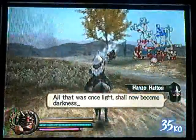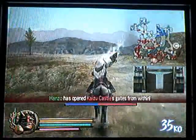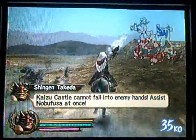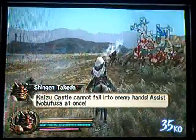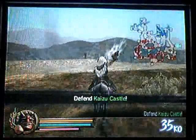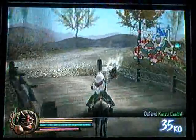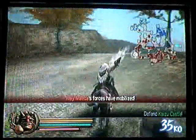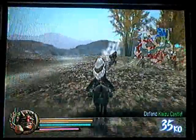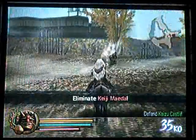Because knocking people over can be pretty helpful. That's the thing about this battle — you get interrupted a lot. And Keiji's gonna start mobilizing. So we have to kill Hanzo pretty quick. Hanzo's right here.